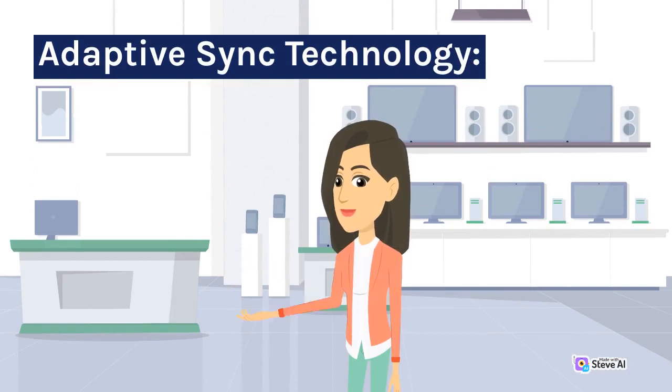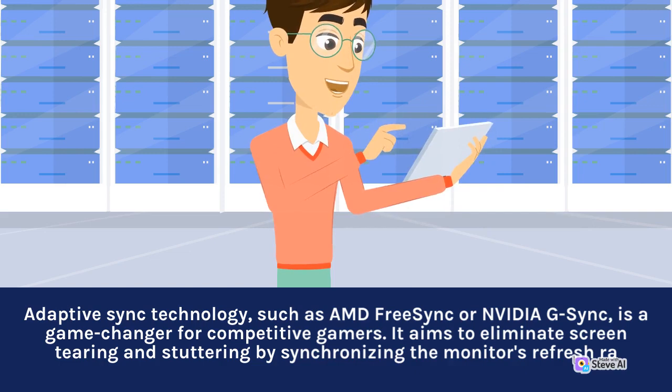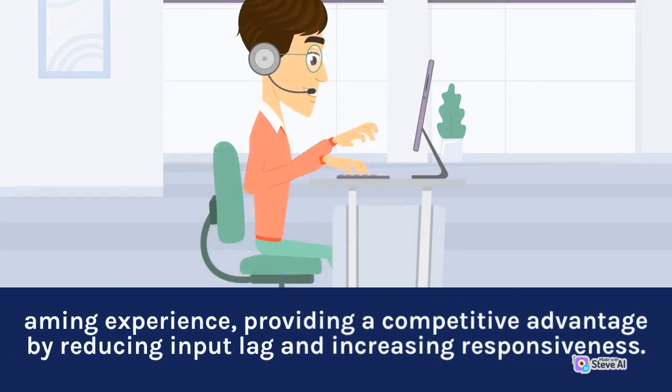Adaptive Sync Technology. Adaptive Sync technology, such as AMD FreeSync or NVIDIA G-Sync, is a game changer for competitive gamers. It aims to eliminate screen tearing and stuttering by synchronizing the monitor's refresh rate with the frames being rendered by the graphics card. This feature ensures smooth, tear-free gameplay by dynamically adjusting the refresh rate based on the GPU's output. While G-Sync requires an NVIDIA graphics card and a G-Sync certified monitor, FreeSync is an open standard that works with both AMD and NVIDIA cards. Having one of these adaptive sync technologies significantly enhances the gaming experience, providing a competitive advantage by reducing input lag and increasing responsiveness.